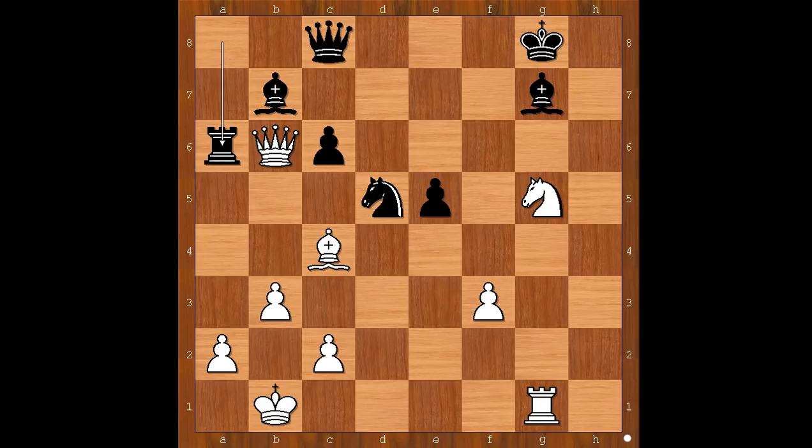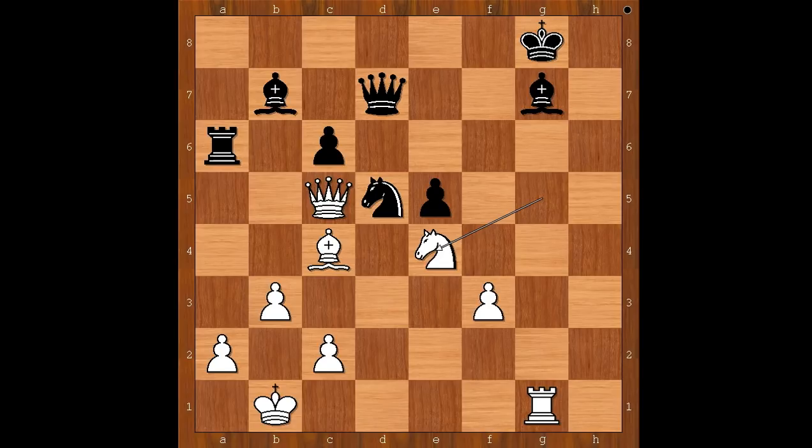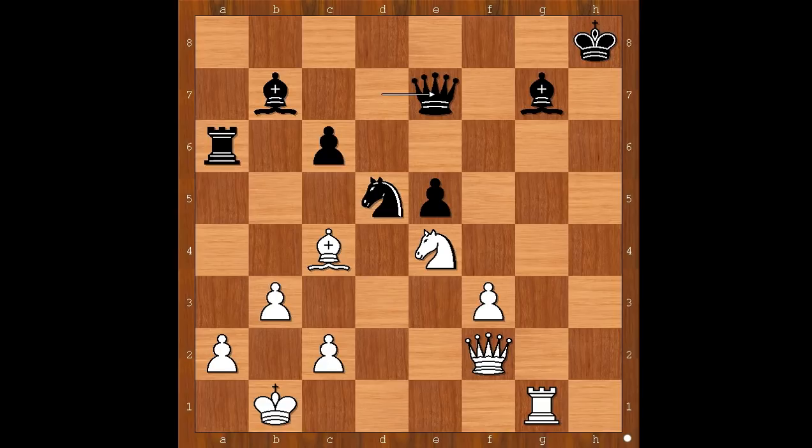Rook to a6 — this is a small trick. Queen to c5. If bishop takes on a6, knight takes on b6. So we have queen to c5. Queen to d7, knight to e4, threatening knight to f6 check winning the queen. King to h8. But is the king really safe on the h-file? Magnus Carlsen played queen to f2, intending queen to h4, preventing queen to h4.